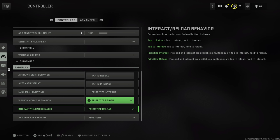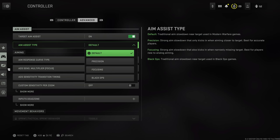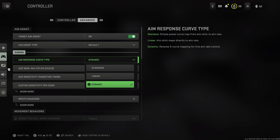In 6v6 and Ground War, you won't want to accidentally pick up somebody's weapon by tapping Square, X, or whatever you have bound. Now let's jump to the advanced tab, where it gets more important. If you're on controller, you'll want aim assist turned on. Aim assist type is preference-based — I stick with default. The other three options have different aim slowdown windows when scrolling over an enemy. Default just always feels the most natural.